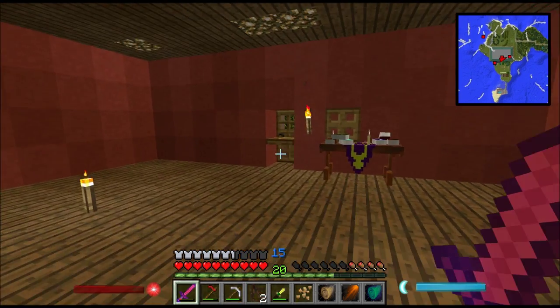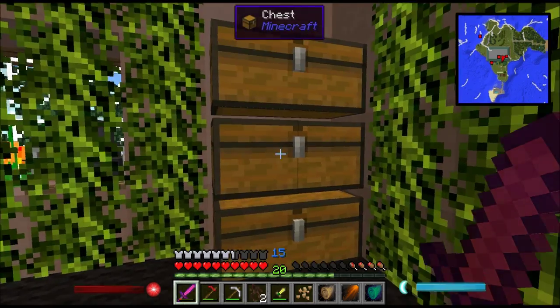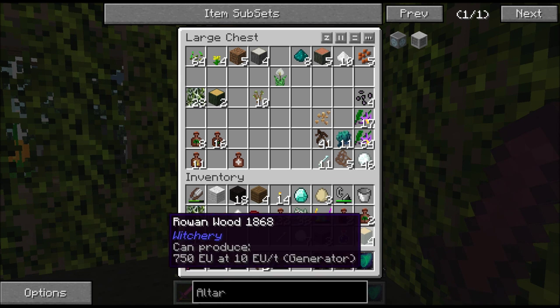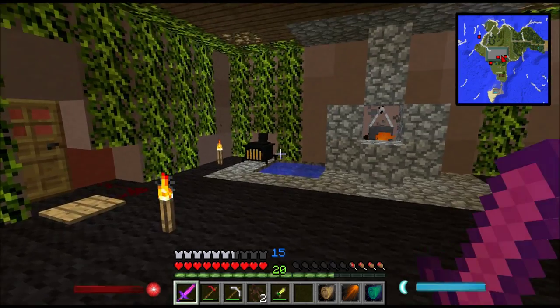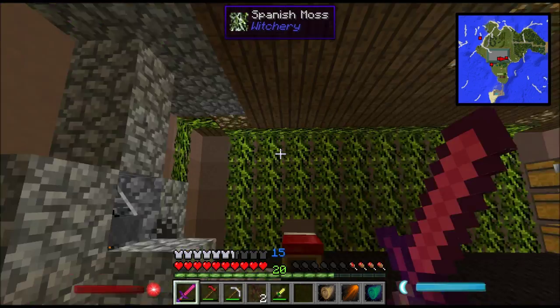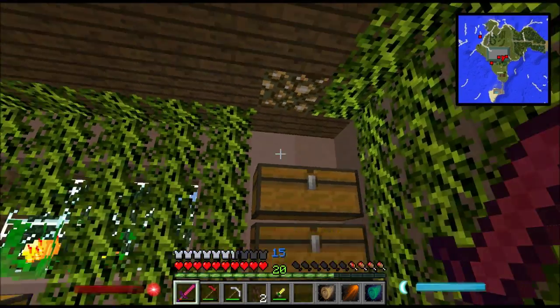Let me go ahead and store the ember moss away — that stuff's really useful apparently later on. As you can see I've gotten myself a small stockpile of all these necessary items. Trust me, you're going to need a lot of them later on — especially Spanish moss, you're going to need buckets of it, which is why I've covered this whole room in Spanish moss.